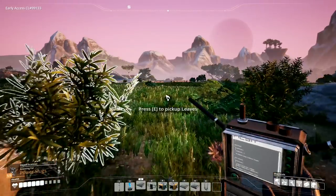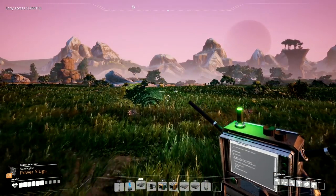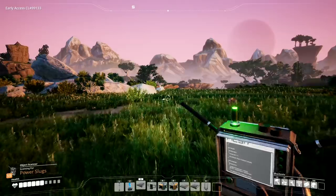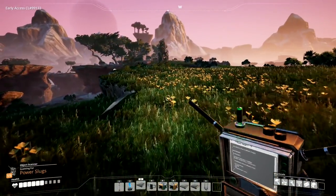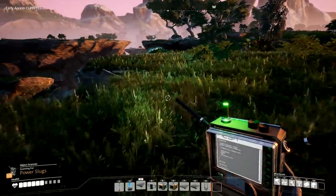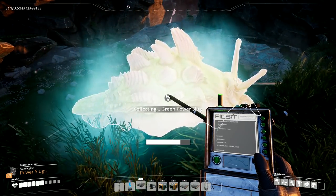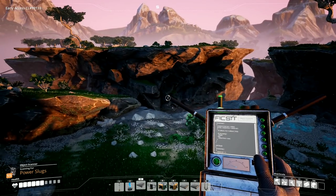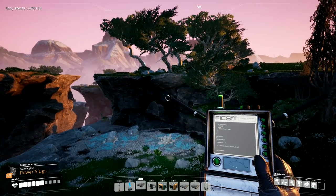A yellow power slug gives us two upgrade things. It's beeping this way. There we go — a power slug over there on that side. I just want to be careful I don't run into any of the angry natives. What's this? That's a green slug — I thought it was a different color for a minute. Oh, like super shiny.